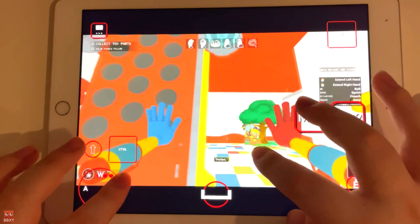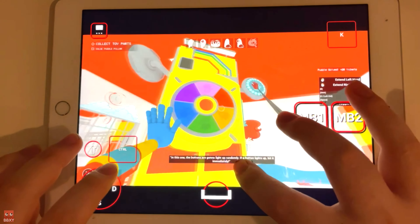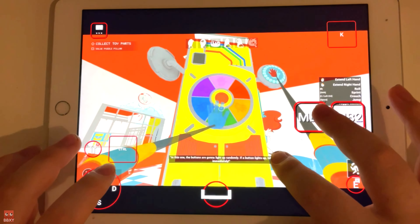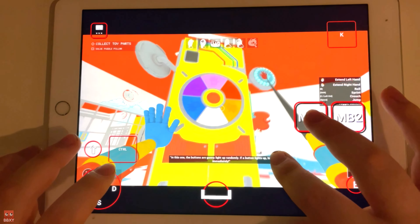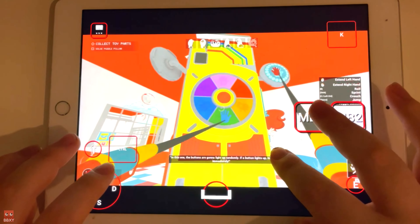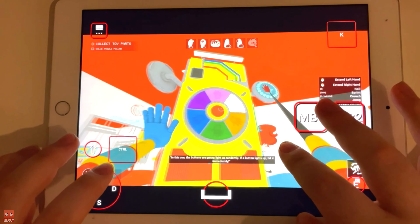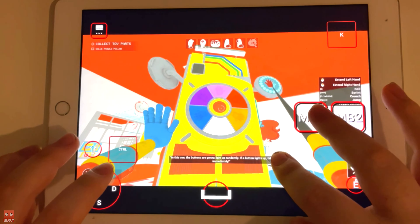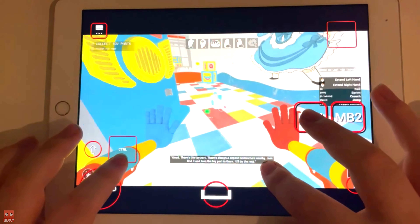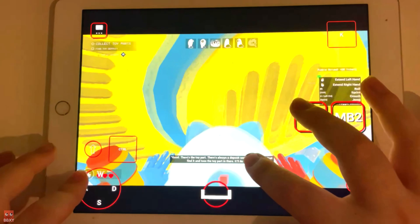Perfect. In this one, the buttons are gonna light up randomly. If a button lights up, hit it immediately. Good. There's the toy part. There's always a deposit somewhere nearby — just find it and toss the toy part in there. It'll do the rest.